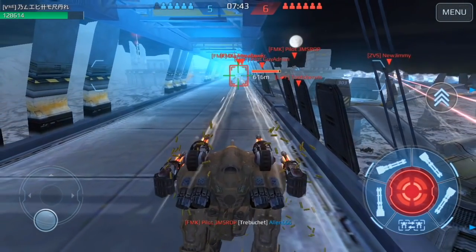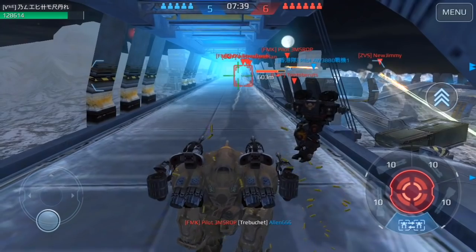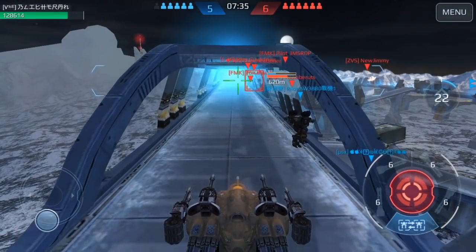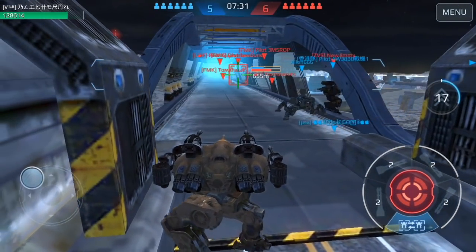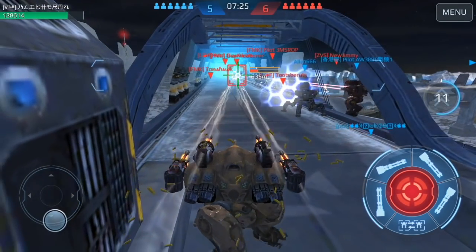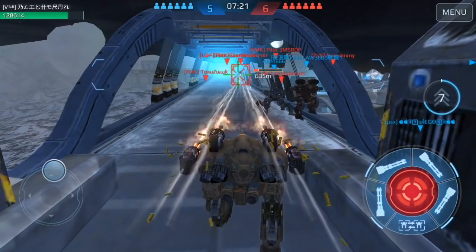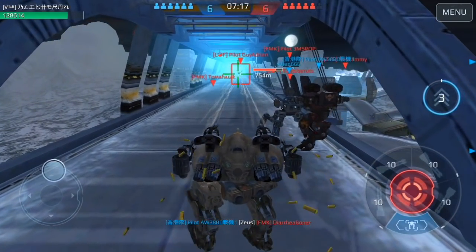So this guy has got a 600 meter range, so I'm going to back up and force him to come towards me if he wants to get a shot off. I'm going to take a jump back because he started getting in range of me. I'm hoping my Fury Natasha will start helping. I'm going to end up taking him out, I think. I think I can hit this guy — yeah, I can.